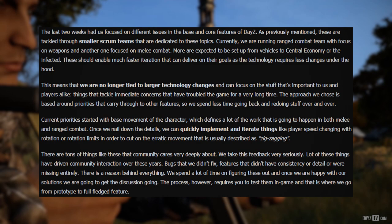The approach we chose is based around priorities that carry through to other features, so we spend less time going back and redoing stuff over and over. Current priorities started with the base movement of the character, which defines a lot of the work that is going to happen in both melee and ranged combat. Once we nail down the details, we can quickly implement and iterate things like player speed changing with rotation, or rotation limits in order to cut on the erratic movement that is usually described as zigzagging. There are tons of things like these that the community cares deeply about. We take this feedback very seriously, as a lot of these things have driven community interaction over these years.